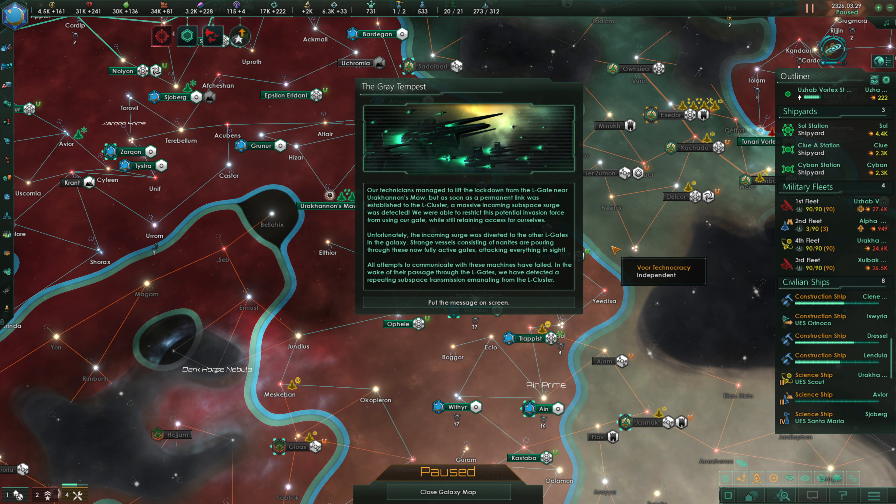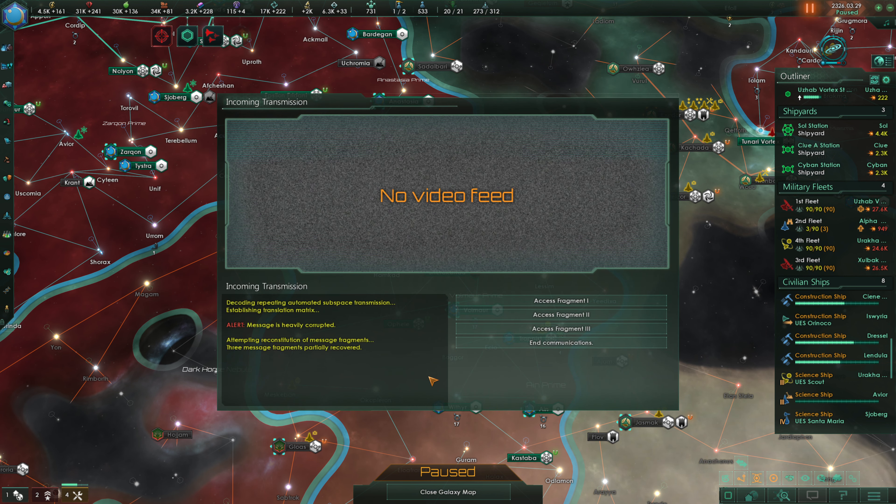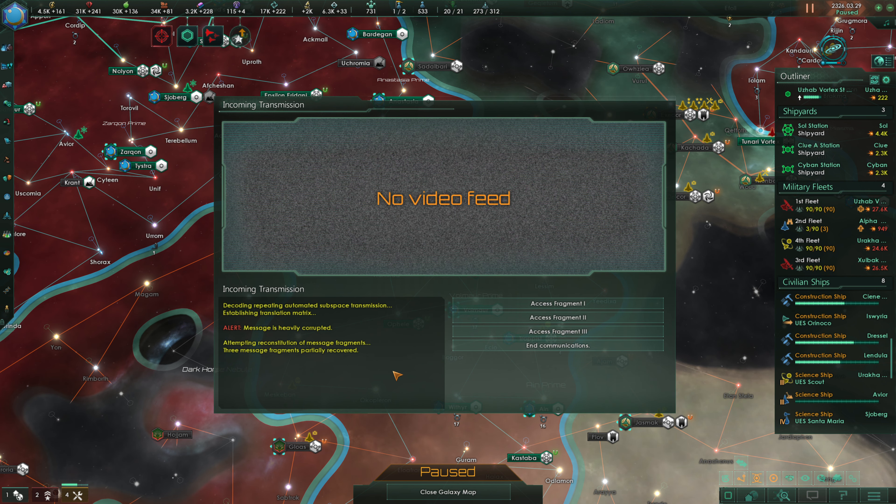Unfortunately, the incoming surge was diverted to the other L-Gates in the galaxy. Strange vessels consisting of nanites are pouring through these now fully active gates, attacking everything in sight. All attempts to communicate with these machines have failed. In the wake of their passage through the L-Gates, we've detected a repeating subspace transmission emanating from the L Cluster. Decoding repeated automated subspace transmission — establishing translation matrix. Alert: message is heavily corrupted. Attempting reconstitution of message fragments. Three message fragments partially recovered.